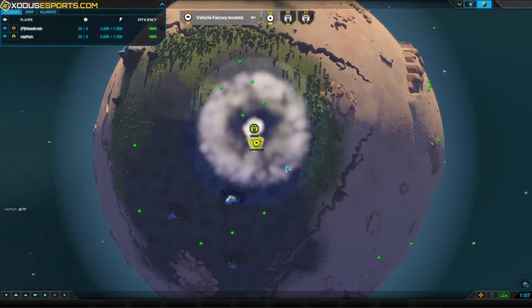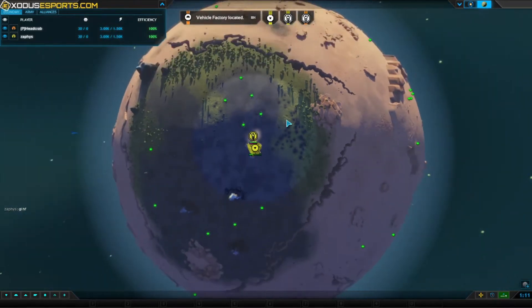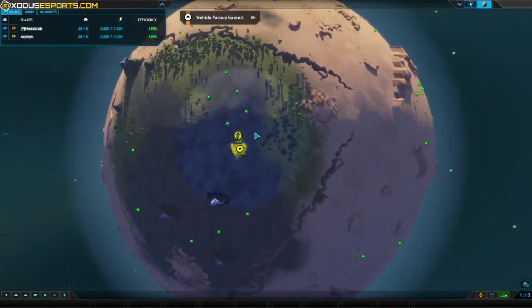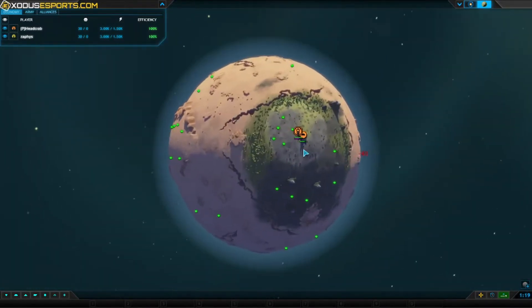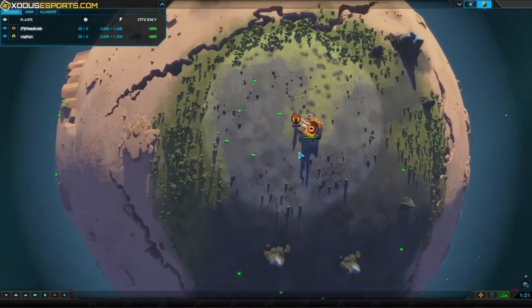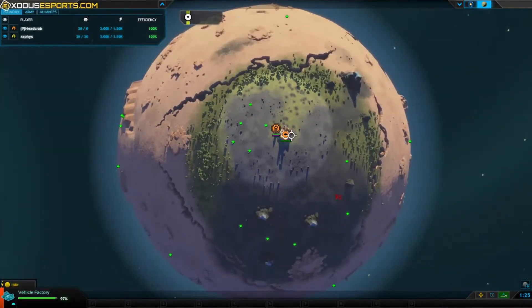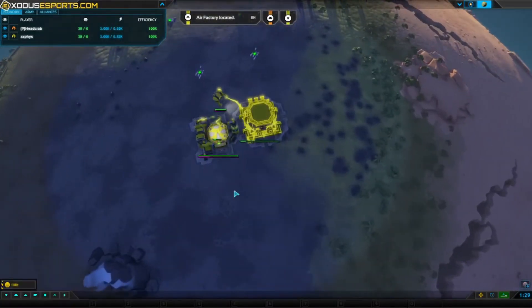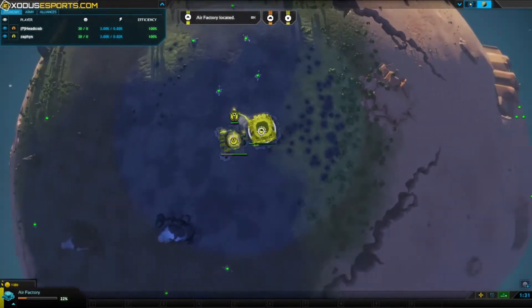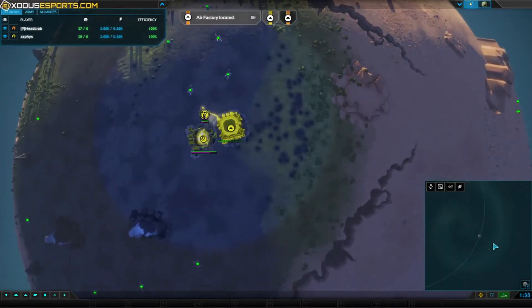Players have dropped in. In yellow we have Zaphis starting by the south pole, and at the north pole in orange we have Headcrab. Headcrab looks like he's going to go vehicle first. Zaphis is opting to go bot first — that's very interesting on this map.